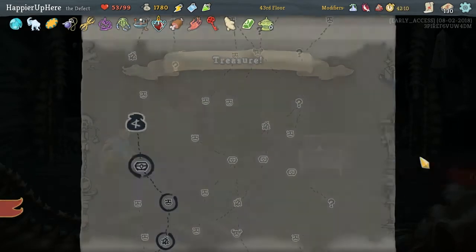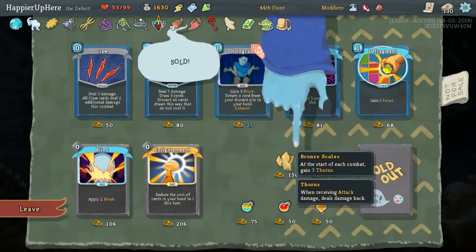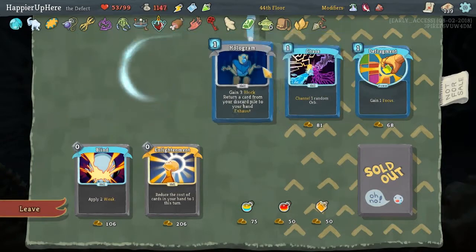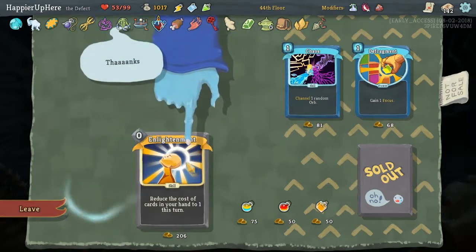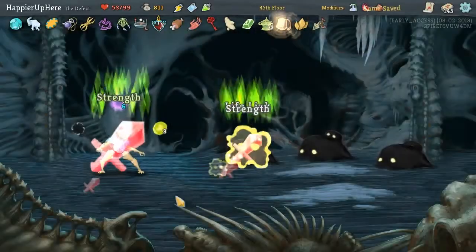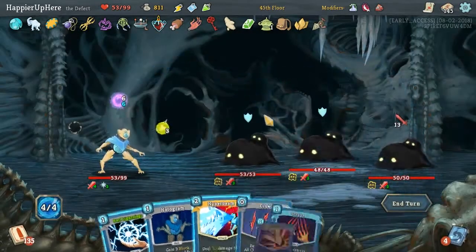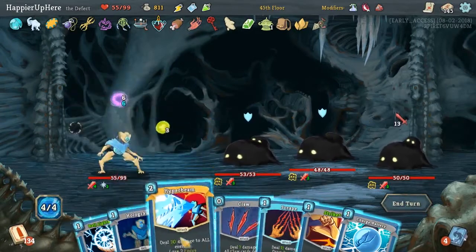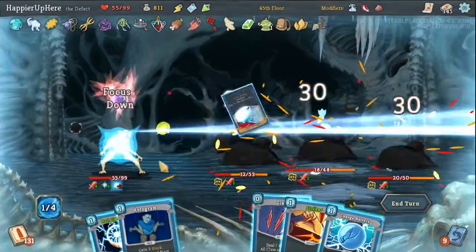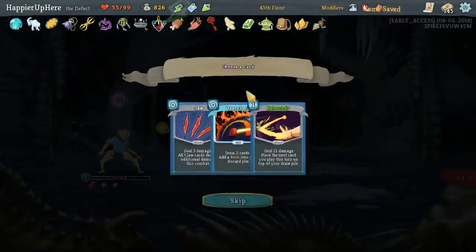We have a Dexterity Potion as well as another set of upgraded Claws. Here's the next curse — Writhe — also Incense Burner: at every five turns, gain one Intangible. The Writhe is very annoying because it is in our opening hand, because it is innate. Here I think we can buy everything, right? Bag of Preparation — at the start of each combat, draw two additional cards. Bronze Scales — at the start of each combat, gain three Thorns. As well as Hentral — whenever you break an enemy's block, apply two Vulnerable. We'll take Claw, we'll take Scrape, Hologram — well we don't want to take those, that's just overkill. Sure, let's take it, we have the gold. I don't think I'll take Potion, so I have 800 left over and no question marks anymore. Let's get rid of these, and yeah, we can keep the rest.